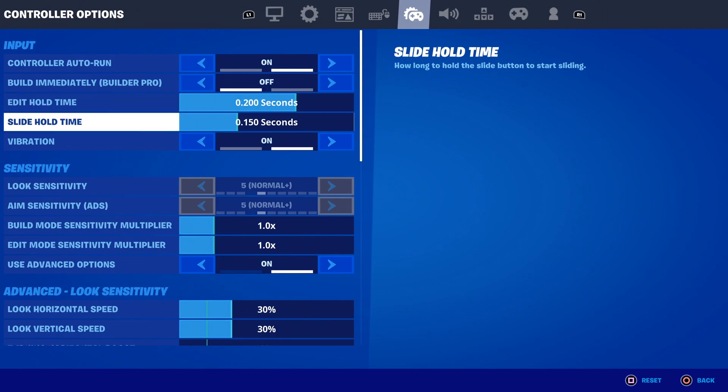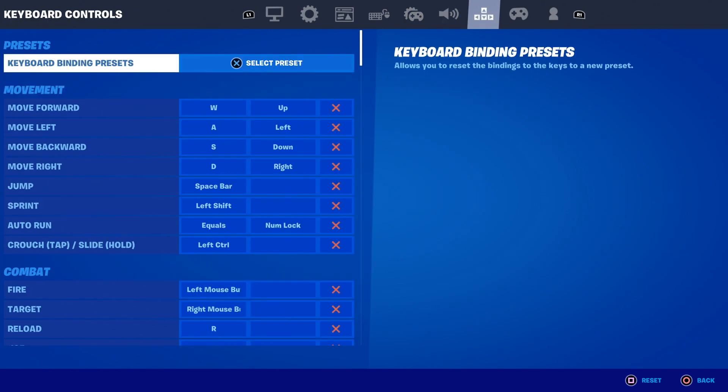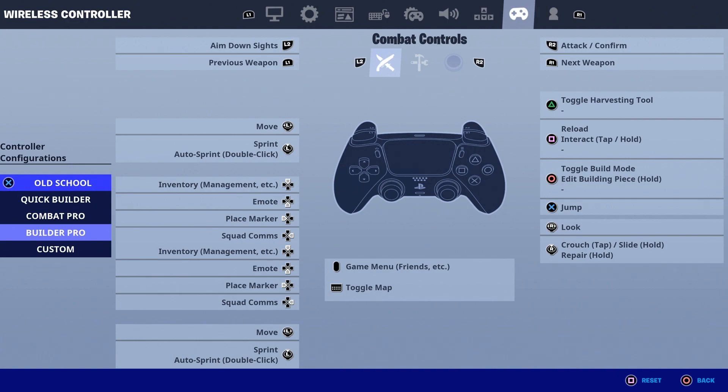If you're playing on PC, then it is Left Control, which you can see on the screen there. And if you want to check any other controls, you can check them in your settings.